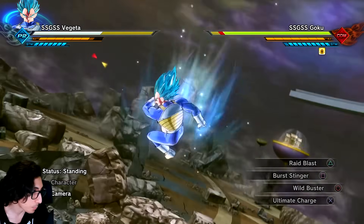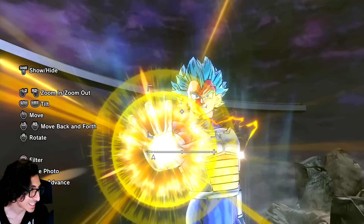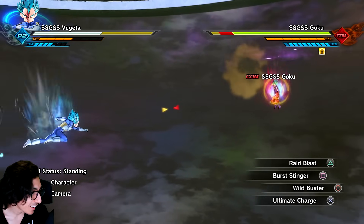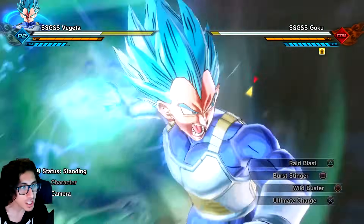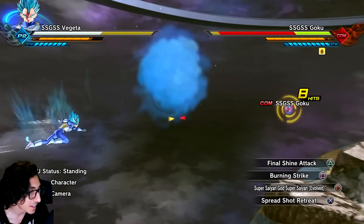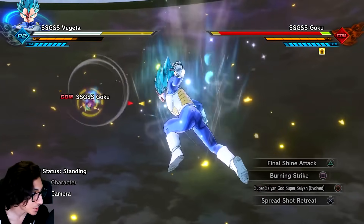Wild Buster actually looks really good on Blue Vegeta - I love that. Burning Stripe works too; that's from Trunks, but Vegeta getting some Trunks skills would be pretty cool. Final Shine would work really well - it's kind of a bluish greenish color, almost like Gamma Burst Flash in greenish color. That would be so sick. Everything is a little glitchy, but stuff works really nice overall.